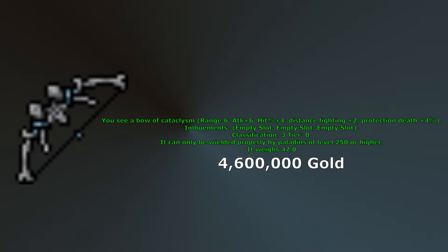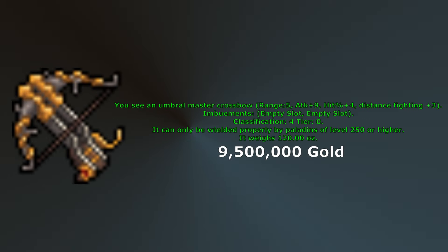At level 250 you will gain access to Bow of Cataclysm and Umbral Master Crossbow. Bow of Cataclysm has plus 6 attack, plus 4 hit percent, plus 2 distance fighting, and 4% death protection. You'll be fine to stick with Living Vine Bow if you want, but this bow will be a slight upgrade with the additional attack and distance fighting level. Umbral Master Crossbow will be your go-to for most bosses — it has plus 9 attack, plus 4 hit percent, plus 3 distance fighting, and 2 imbuement slots. Imbuing with Crit and Precision will make it give plus 7 distance fighting total.